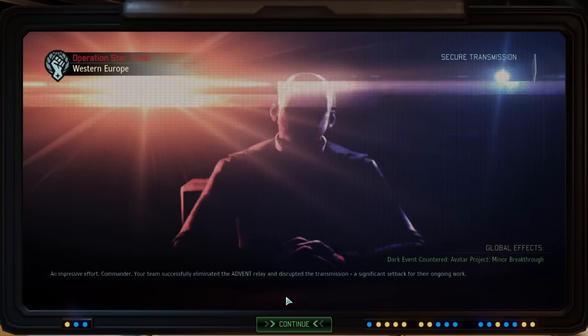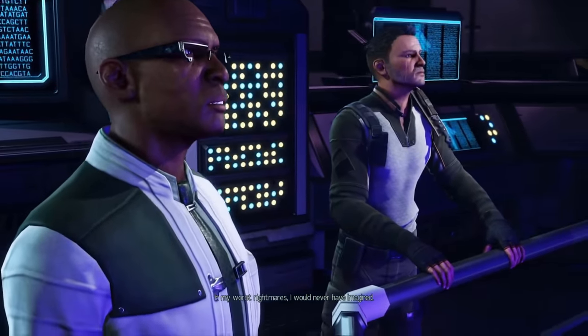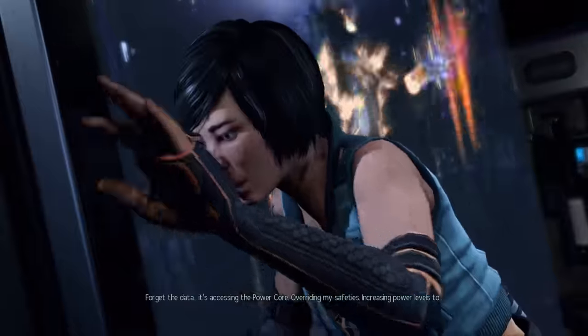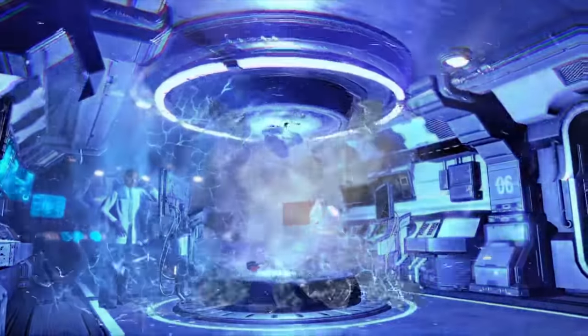It's time to begin research into the story mission so we research the vial we recovered. A cutscene plays and it's very disturbing. We get another research project started straight after, and a codex tries to shut off our ship, but Dr. Tygan uses a failsafe to stop it. Good job Dr. Tygan.